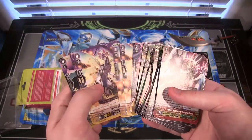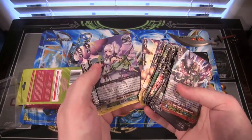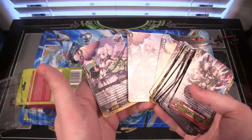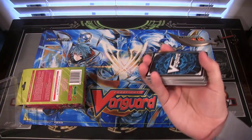Then we have our final holo that you get in this — Fairy Light Dragon. But our final holo is Maiden of Daybreak. You get one of those, and then you get a regular non-holo version of it too. Looks nice, just like the others. Pretty much the same thing, just Neonectars now.